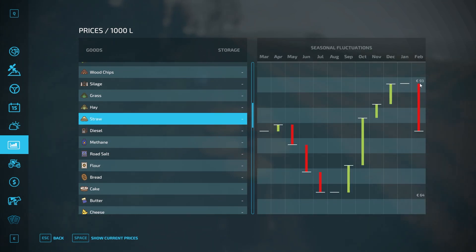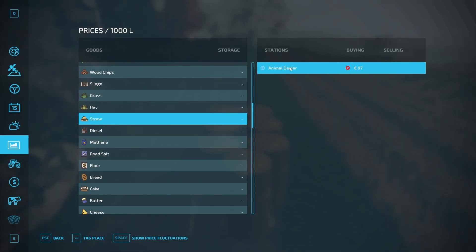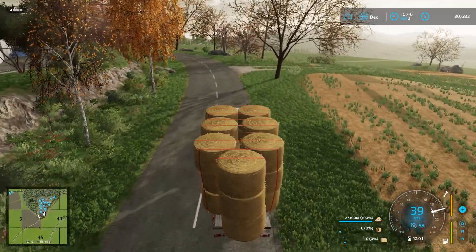Straw is at 97, so we are above the max price, which is good. I want to tag the animal dealer — I want to make sure that I go to the right place.